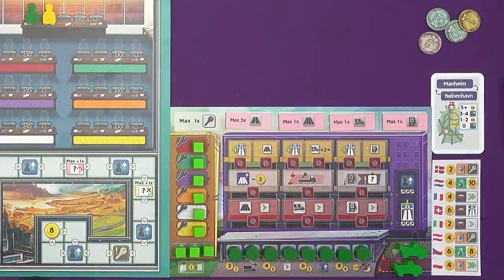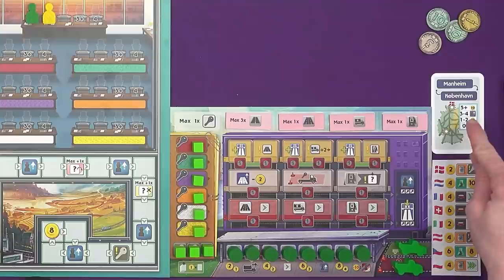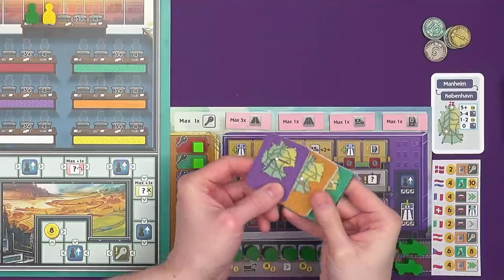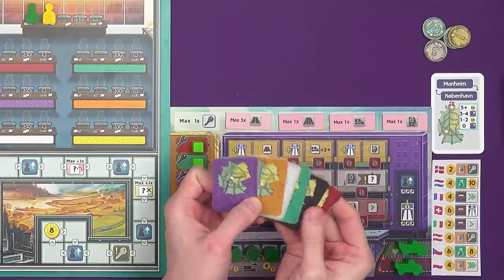Let's take a look at my player area. Everyone has the same restrictions at the start — we have lock tokens, and we can take actions to unlock. You're limited to how many cards you can play to each column to activate various actions. We can build petrol stations to get bonuses when people make deliveries, get trucks for making deliveries, and we have a randomly assigned delivery board with bonuses for taking certain goods to certain countries. We also have a route card, and we start with 24 Deutschmarks.